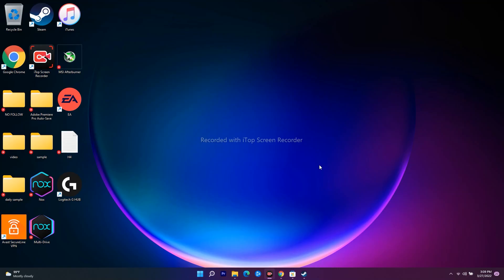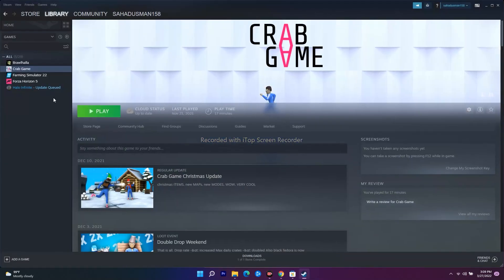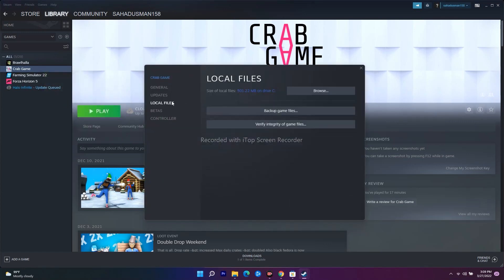If still not working, the next step is to verify the integrity of game files. Right-click on the respective game in Steam, go to Properties, navigate to Local Files, and click 'Verify Integrity of Game Files.' This will take a little bit of time. If any files are corrupted or missing, this should fix them. Then try to play the game again.